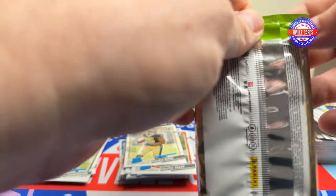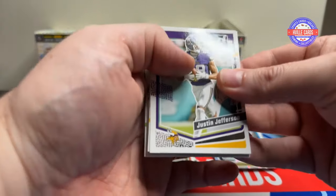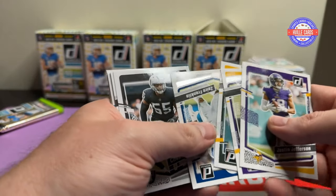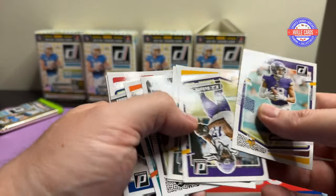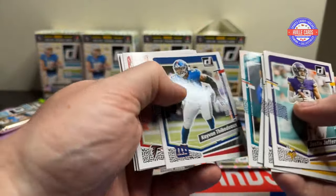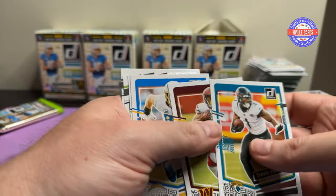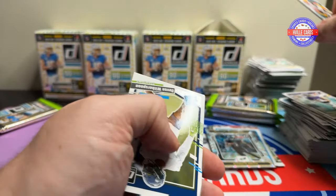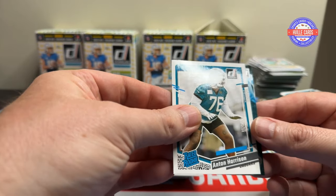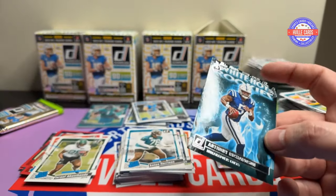Last four packs. Come on, don't do me wrong. J. Jetta. ETN. We've got Devin Witherspoon, Anton Harris, and an AR-15 White Hot Rookies.